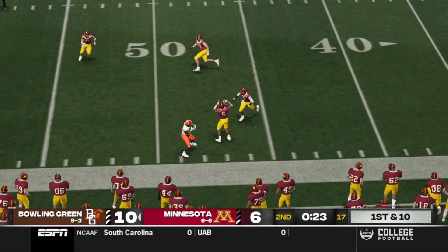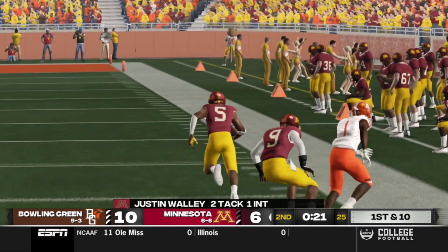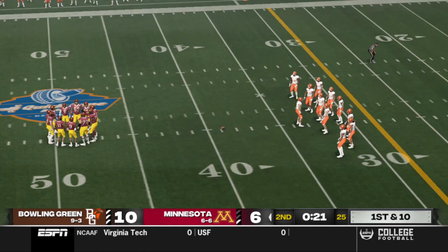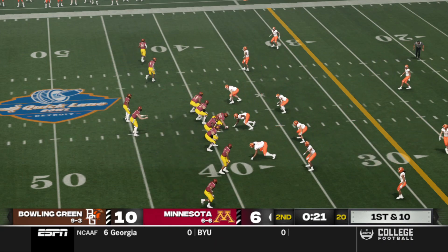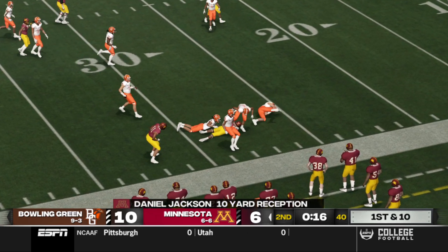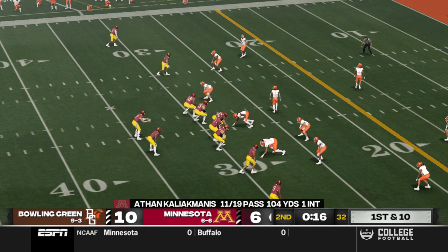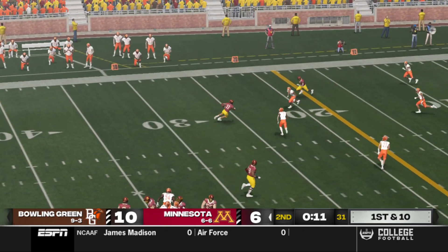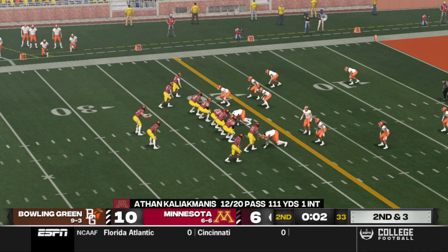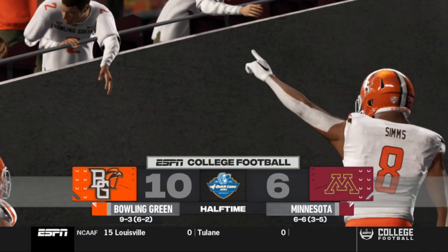He's under pressure, he zips it out to the left — picked off. Tackle made at the 39 yard line. It's first and ten, ball on the 39. He hits him hard at the 29 yard line. Gets it, he's in space, taken down at the 21. Makes the catch and gets out of bounds. We've played a half of football here — Bowling Green's up by four.